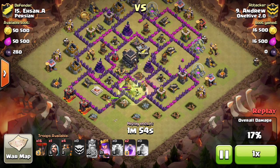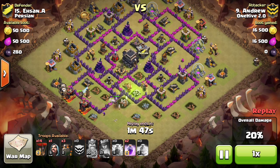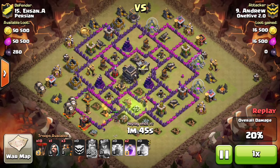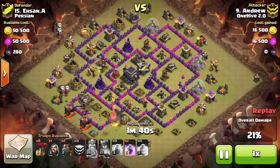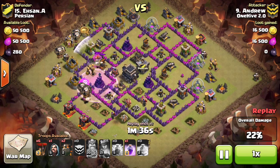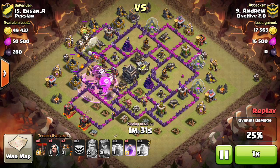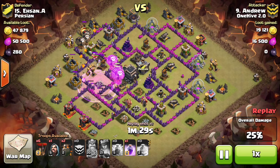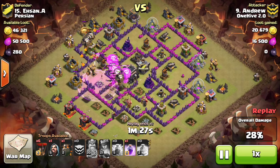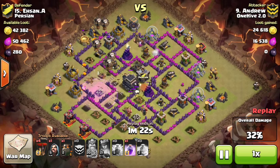He just misses one wizard, so he uses his queen's ability to get the air defense and the wizard down quickly, making sure he gets both. Then he sends his hounds in really early and does a great job of getting everything rolling nice and smooth. He ends up taking out a skeleton and a few bombs with his hound, which is great because that's what you're trying to do — take out the traps and air defense. He gets a little unlucky as his bottom balloons go right and end up getting destroyed by the air defense.